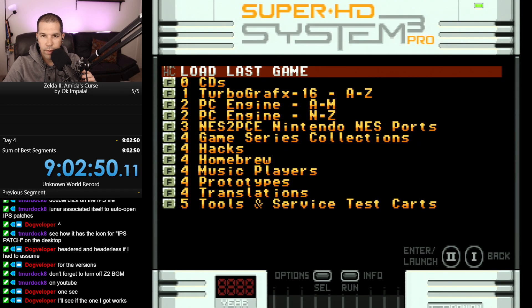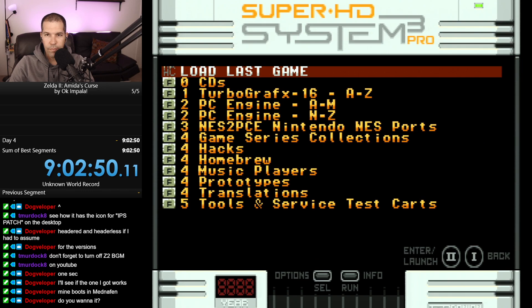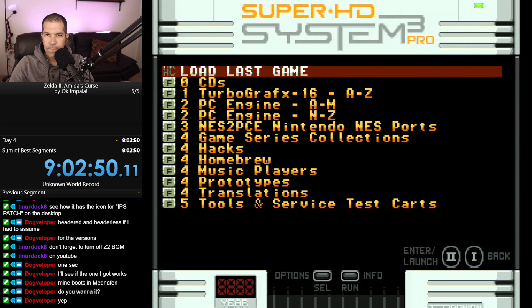Let me look at the readme file. Fushigi no Yume no Alice - let's just do an Alice in Wonder Dream ROM search. I may or may not be doing things that may or may not be against certain rules. Dog, can you send me your working Alice in Wonder Dream - or did you actually patch it? Would you mind sending it to me so I can see if that'll actually work? We'll try that and see if we can get it to work.